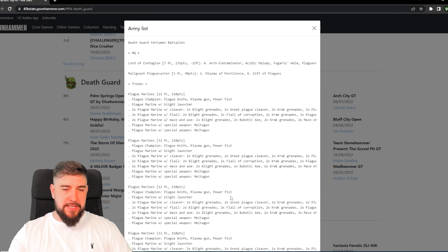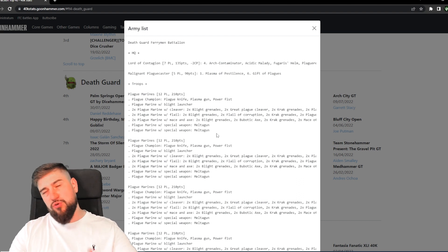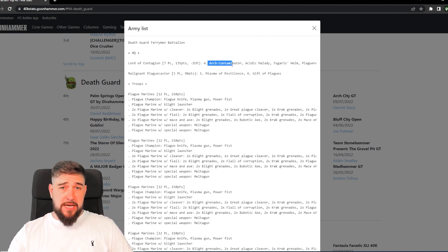Going back to the characters and their upgrades — the Ferryman doesn't have the warlord trait or the relic, so the reason for picking the Ferryman detachment is almost certainly the stratagem, which lets you pick one of your Fetid Virion, pick one of their auras, and extend it by six inches until your next command phase — covering both the rest of your turn and your opponent's turn that battle round. On the Lord of Contagion we've got Arch Contaminator, and we've also got Fulgaris's Helm.